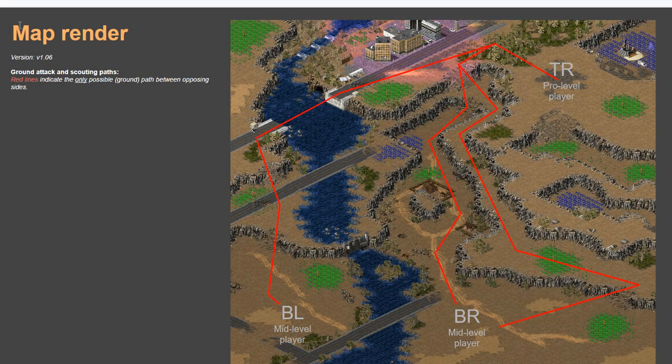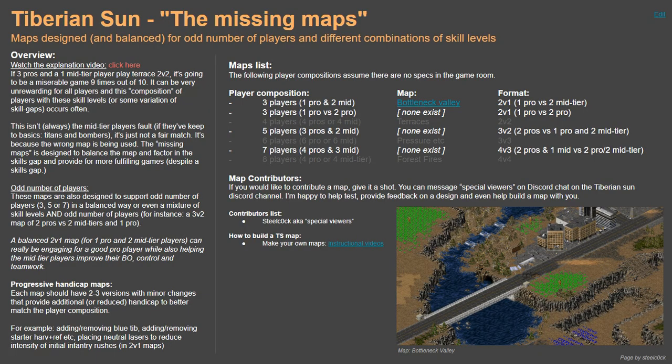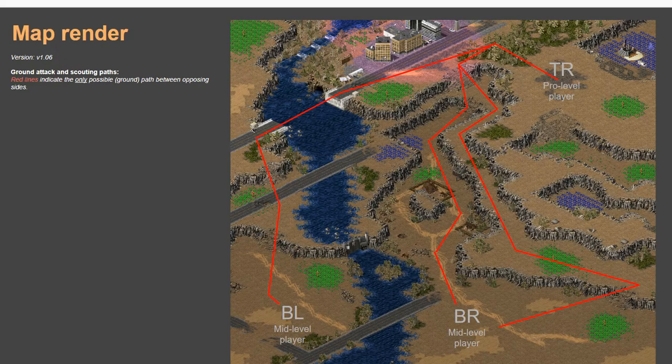There's a page that shows the positions and also the ways to scout or conduct ground attacks — the pathways. It's better than trying to load up the map and play right away; you can actually look at it, analyze it, and figure out how you're going to play. You can see the positions and pathways you can get through quite easily.